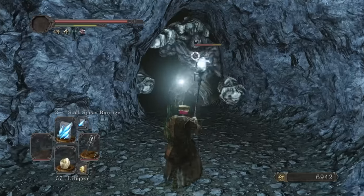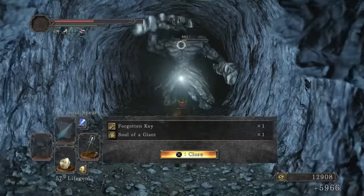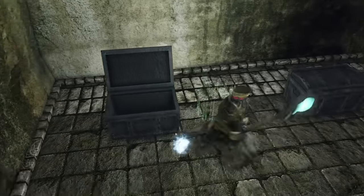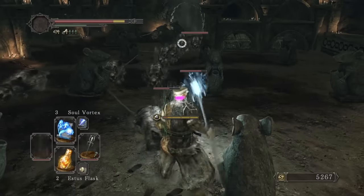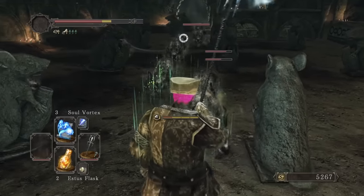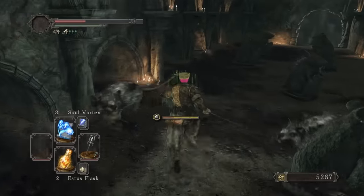At the primal bonfire, Aldia talks rubbish, but we return to the Black Gulch and quickly kill the giants to get the forgotten key. We can open the door down the pit to get Soul Vortex as well as the entry item for the Sunken King DLC. I was excited to try this spell, and it seemed like a good time to clear off some other base game bosses. I thought it would be good against the Royal Rat Vanguard, but sadly no.